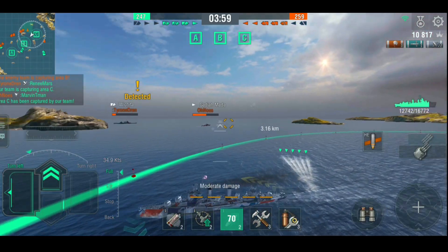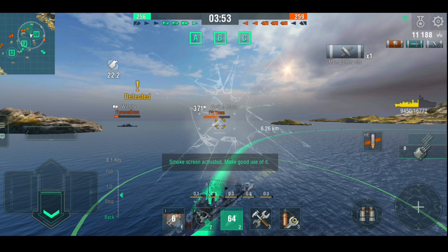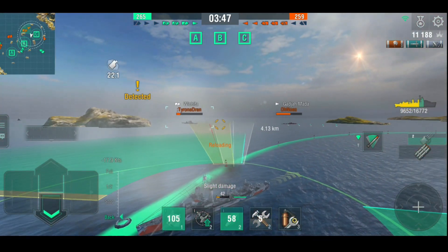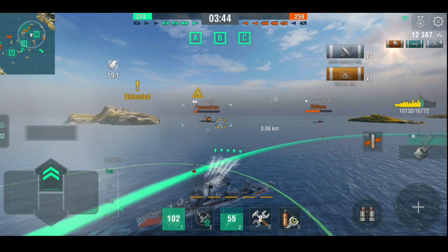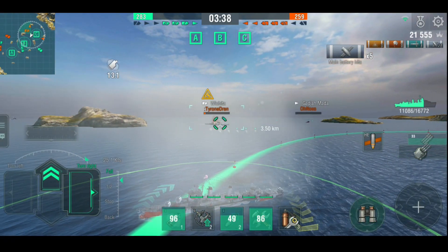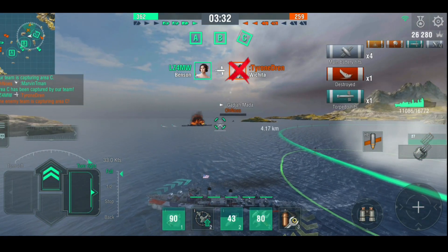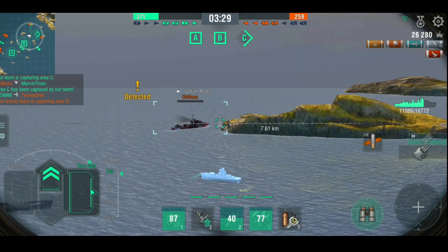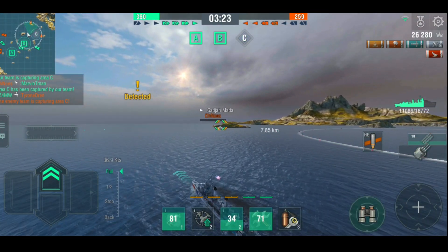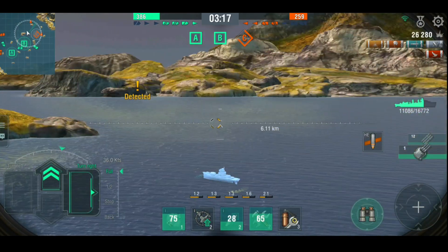Here's the enemy Benson — we're going to put a couple of spreads in the water, at least one spread in the water, just to deny him the ability to get back in the cap circle. We'll put some torpedoes in the water — he's nearly dead but I just need to make damn sure of it. The torpedo did the job anyway. The last thing I need is to be hammered by the main battery of a Wichita. The Gajamata is going off there — he needs to heal.